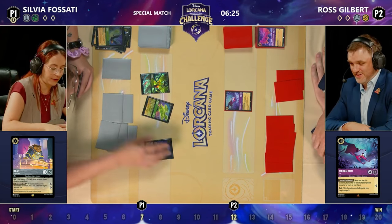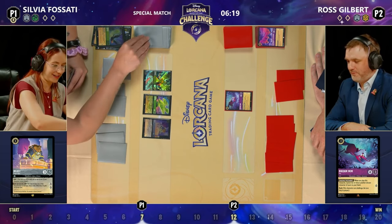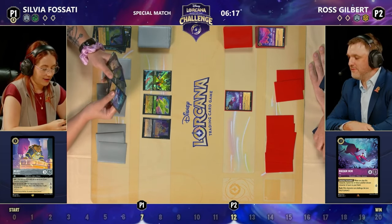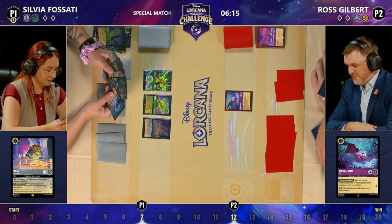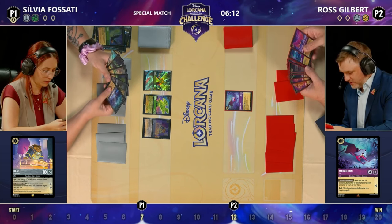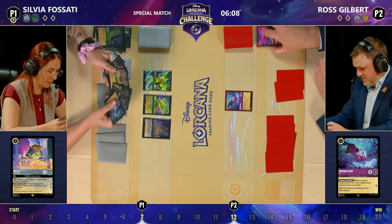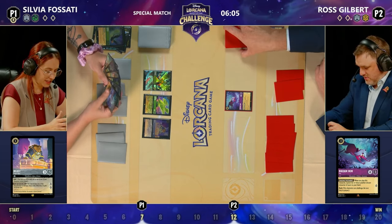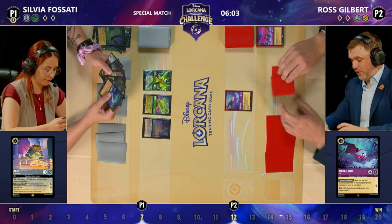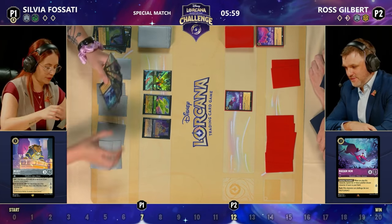Ready, set, draw — not just once but twice because of Beast Tragic Hero. Or just once — that's all she needs. Storm Rage On, she's got Diablos, she's happy. The fox on the board for Ross; Sylvia with double Diablo and Beast Tragic Hero — big hand. So many cards in hand. Ross is unfortunately topping it, or he has an Arthur in hand.